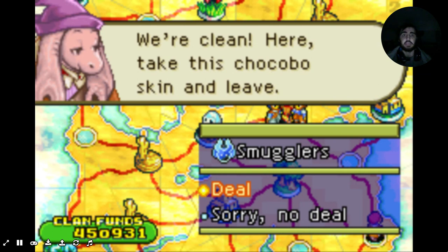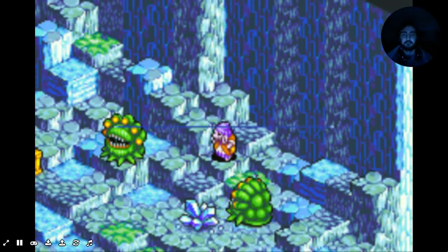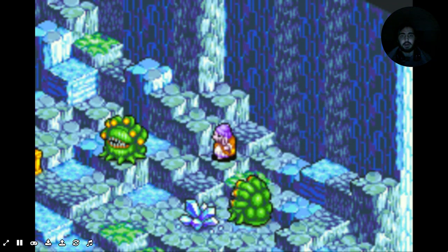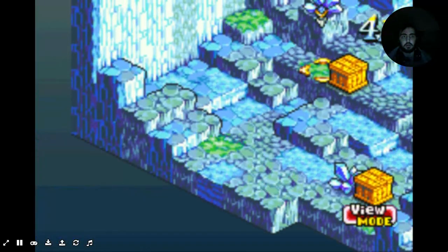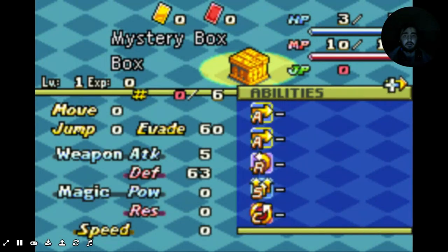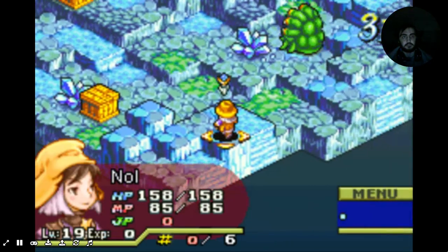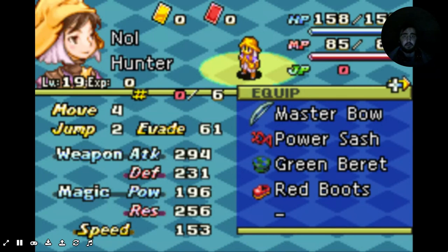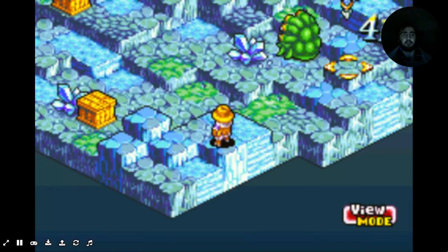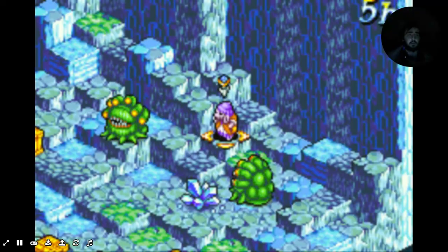We're clean here. Take this Chocobus skin and leave. No. Uh-uh. Okay, it's this one. Completely forgot about this mission. Yeah, the box. Average wooden box. I wonder what's inside. Okay, well, what kind of equipment are we looking at? A good bow. Nothing really much on him right there. How about the Beastmaster? Okay. There's nothing I want.